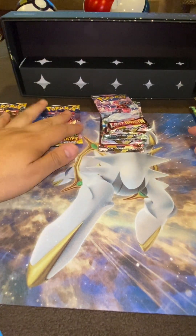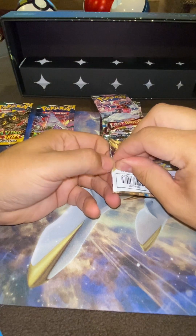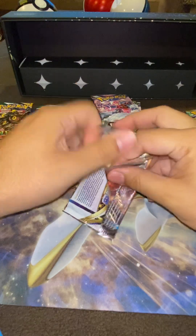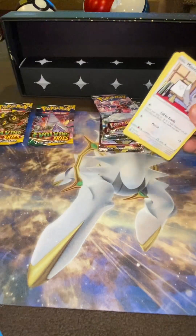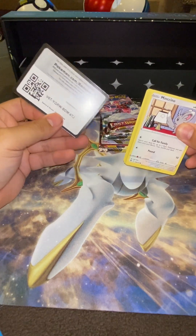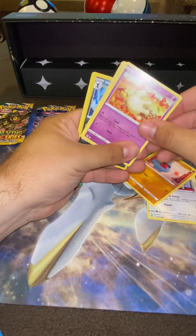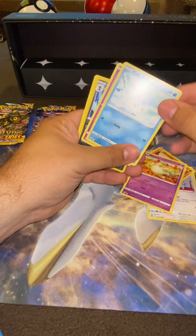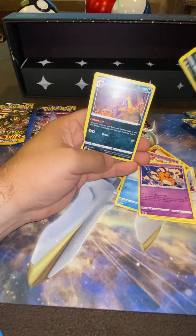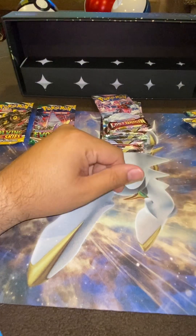Alright, we're gonna save the Evolving Skies for last. Let's go with the Brilliant Stars — chances of getting anything from Evolving Skies are pretty much zero, but we're gonna try anyway. Never give up. Alright, there's the code, I won't look. The Weavile uncommon reverse and a non-holo rare. No hits.